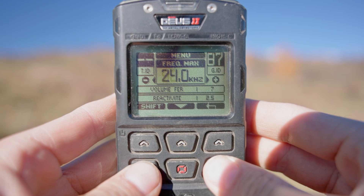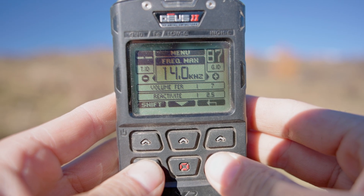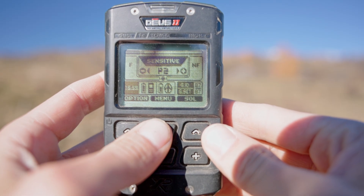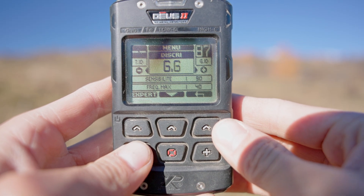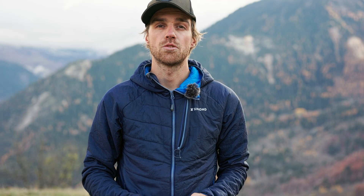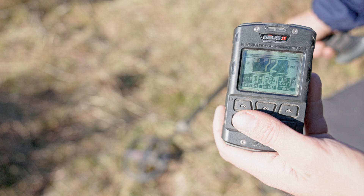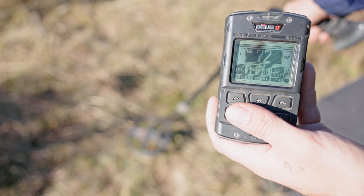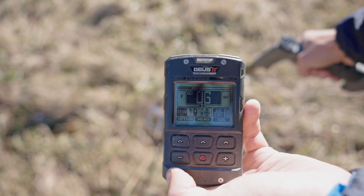The Deus 2 remains fully configurable, so you can modify different settings to help you discriminate ferrous targets. Discrimination is a very important setting for identifying ferrous objects. Your Deus 2 assigns an ID to all targets. It varies according to size, depth, soil, and type of metal. Most ferrous have a low ID, below 10.